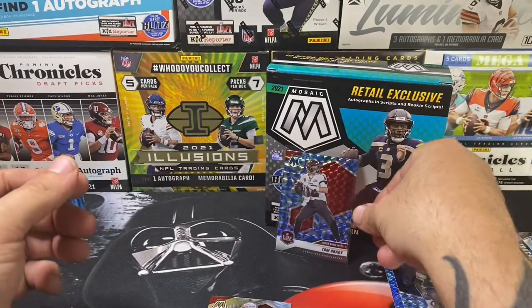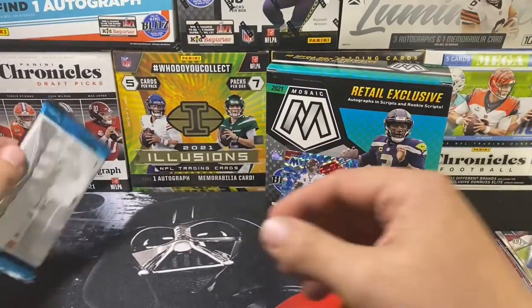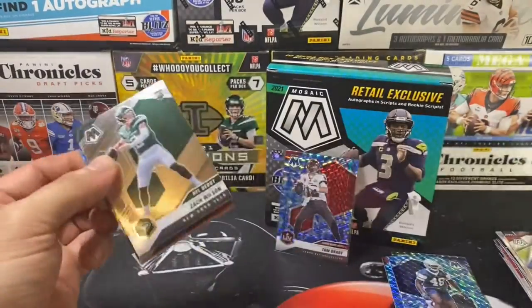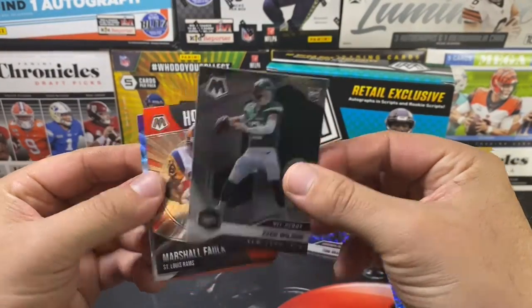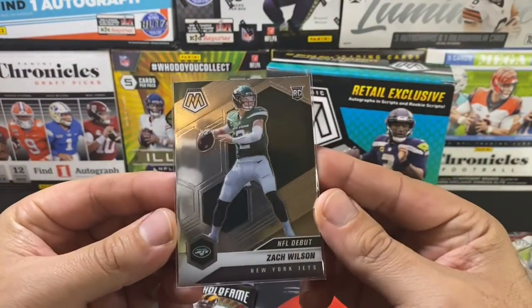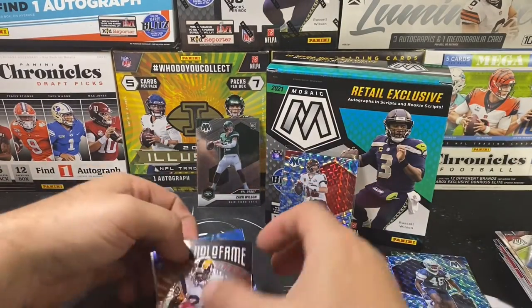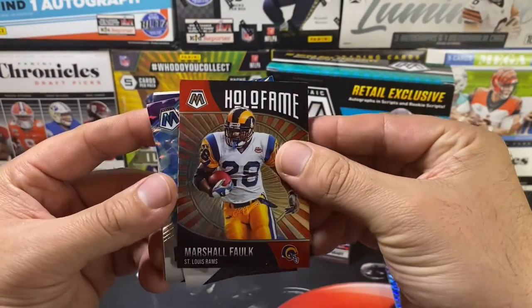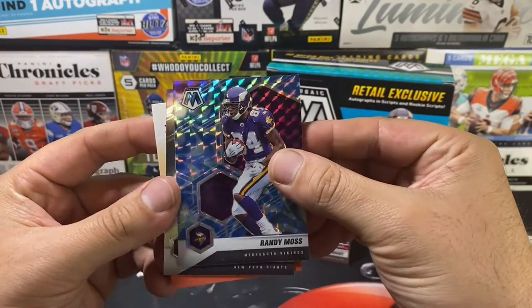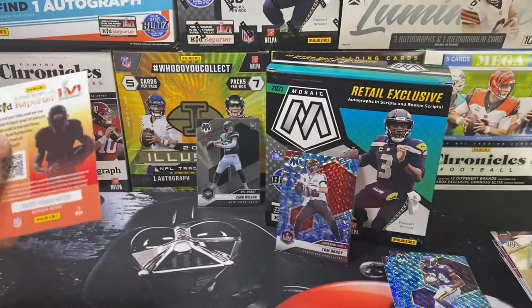Definitely like that card. And the final card of the pack is Antoine Winfield Jr. Can we get some last pack magic? Zach Wilson on the NFL Debut — not the true rookie, but one of the top rookie quarterbacks, we'll take that. We got a Hall of Fame Marshall Falk — absolute legend. Excuse me — Randy Moss, another hall of famer on a Blue Reactive, and a Michael Strahan.